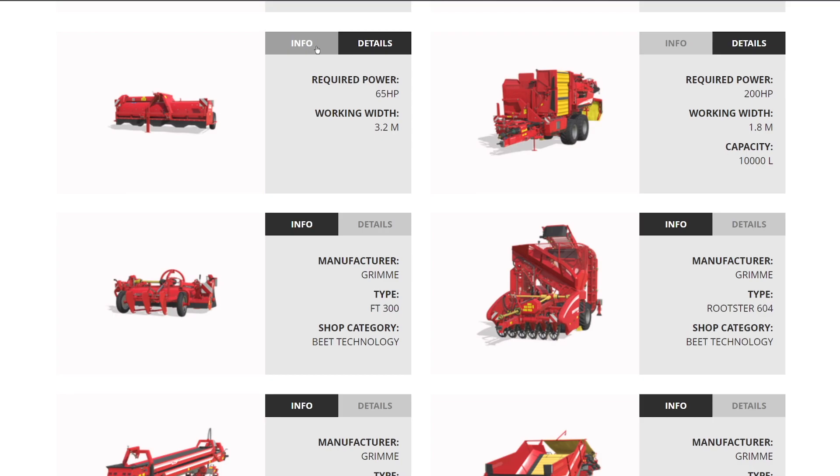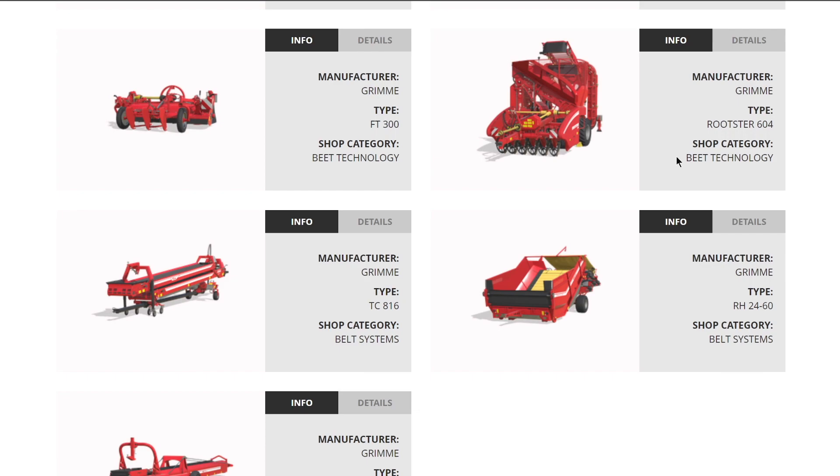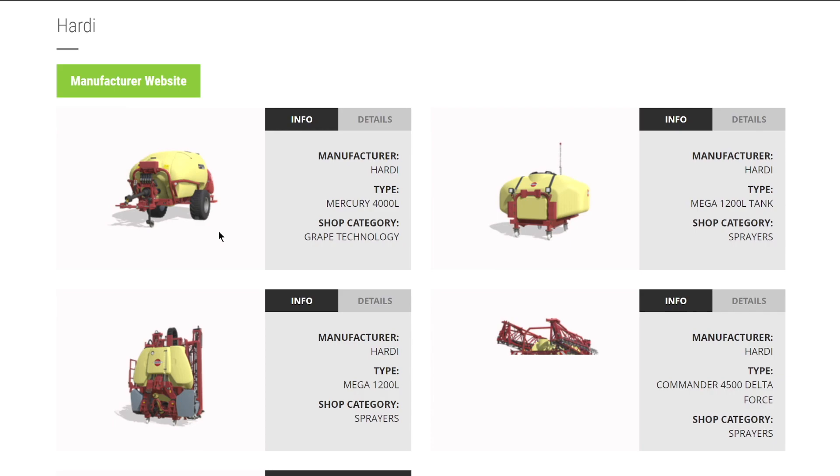From Grimme we also have another header for doing sugar beets, a harvester for that, plus a couple of bale handlers. You can run these simultaneously - the 3-meter versions working together. Nothing new in the bale department.